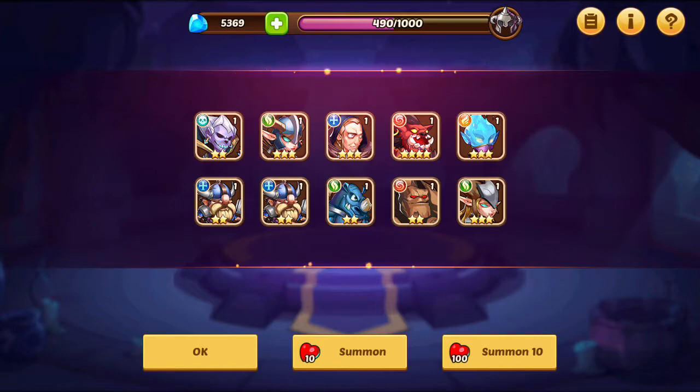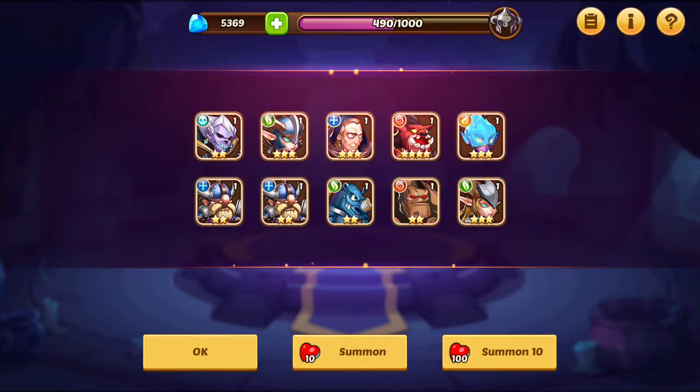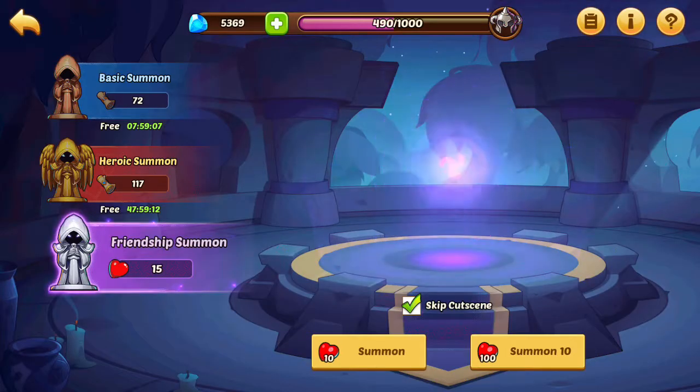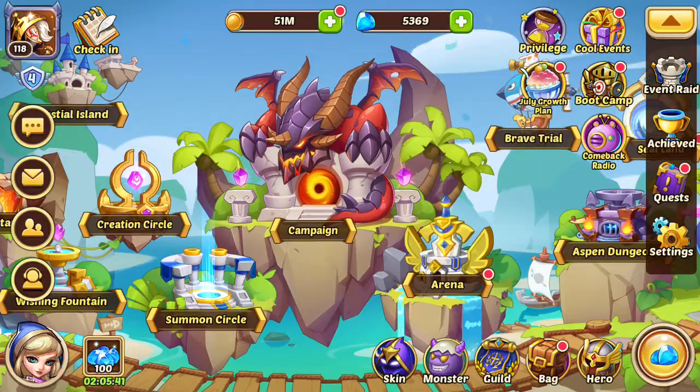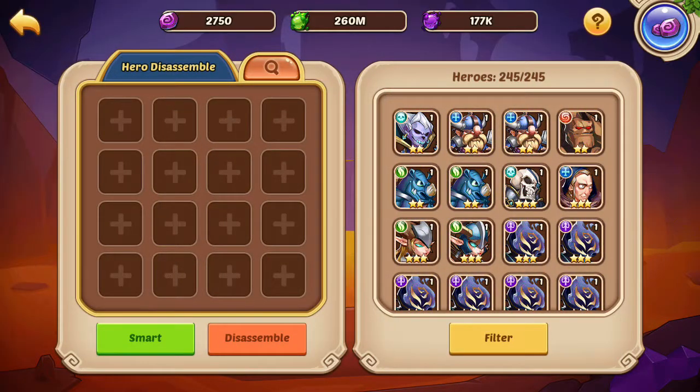With 100 hearts you get a summon ten. Right there you can see there's a four star, which is pretty good. Use him to make more five stars, then use them as food. Most of these other guys are either food or just get away. So I'll come over to the altar and sacrifice them.